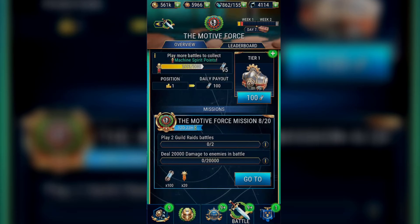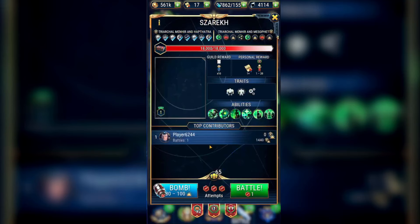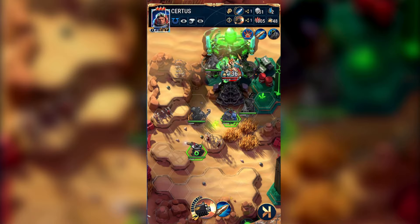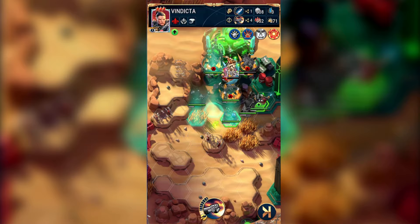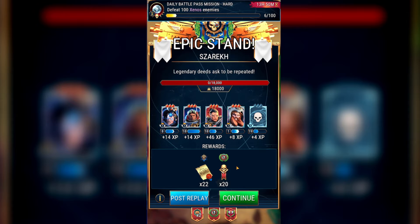In Mission 8, we have to complete 2 Guild Raid battles and deal 20,000 damage to enemies in battle. This is an important mission to reach on Day 1, because if you delay you can get stuck when Guild Raids reset between seasons. If you've prepared for the character release event, you'll definitely reach this point and more. The 20,000 damage should be easy as you'll probably deal 20k to the Guild Raid bosses themselves — just make sure you have Guild Raid tokens available.